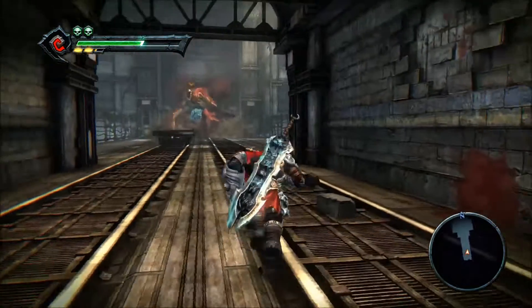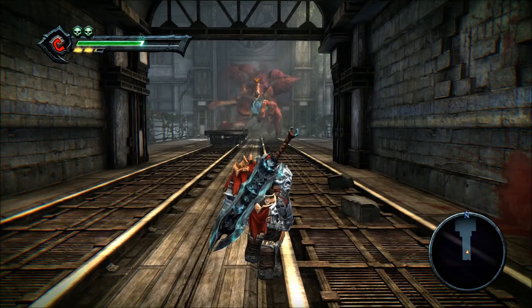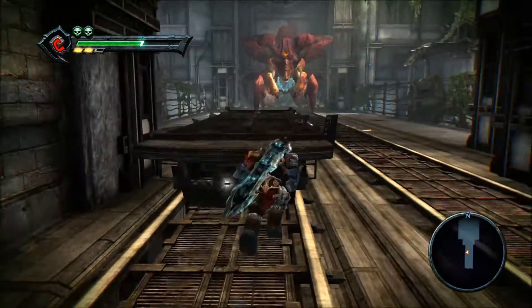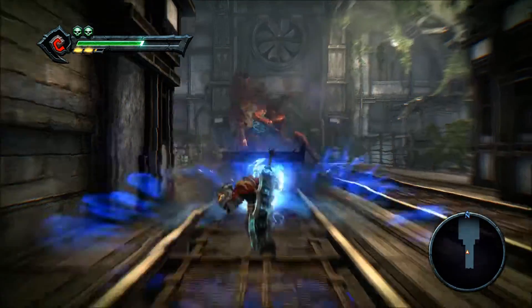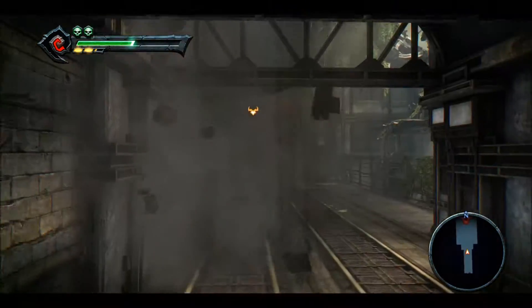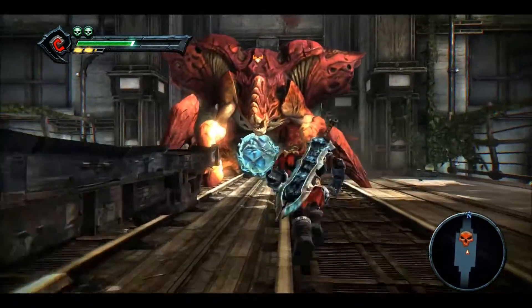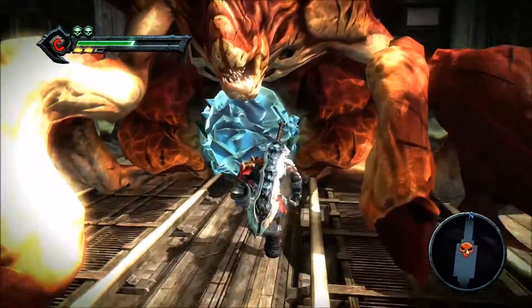When you throw the cart at her the first time, stick around that area because she'll throw it right back at you. Do it quickly because she's going to lead off with an attack and you might take a hit, but it'll be worth it. Hitting her twice with the cart brings her down, giving you the opportunity to inflict major damage.